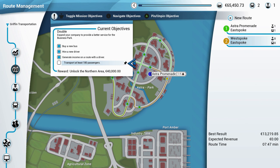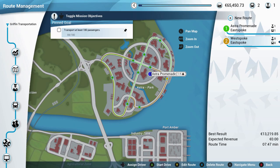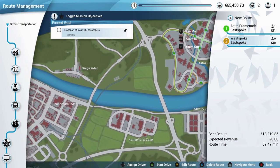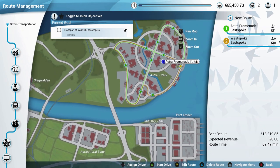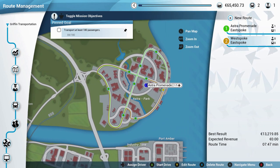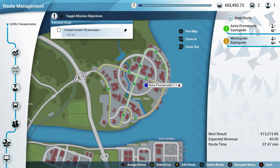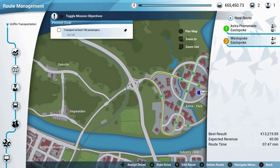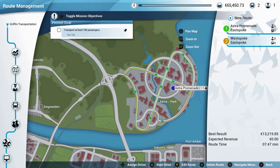After finishing that route, we've completed almost all the goals except transporting at least 180 passengers. In the next episode we'll unlock the northern area — Zigevalden and Oakville. If you haven't yet, hit that subscribe button and drop a like — it helps a lot. This game releases on September 17th, so just around the corner — make sure you pre-order to save a little money. See you in the next episode!